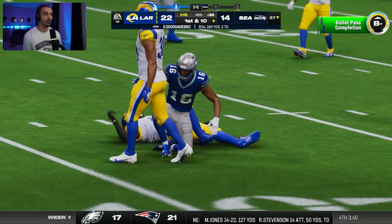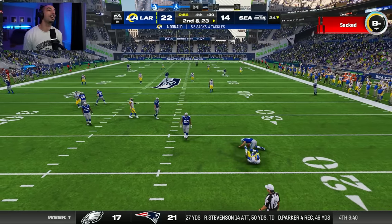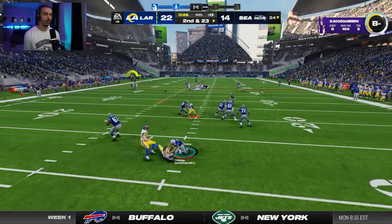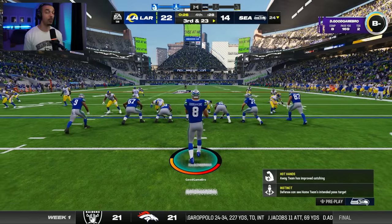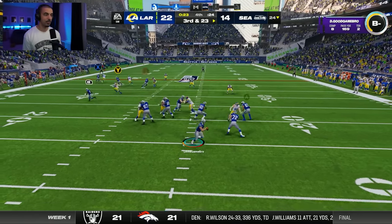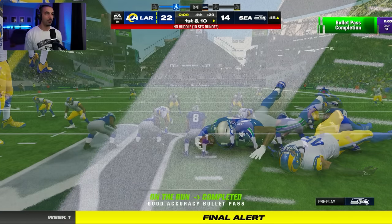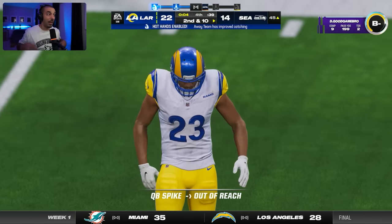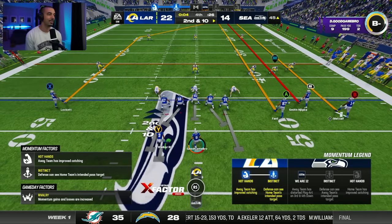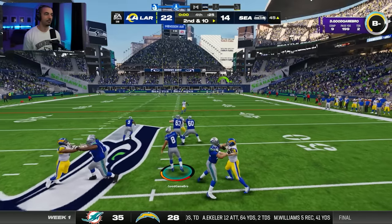Tyler Lockett, big play! We have no timeouts now — we've got to hurry up. Aaron Donald has five and a half sacks — I can't take a sack here. We have no timeouts. I probably could have spiked the ball but I don't want to. They are sending everybody — keep in mind this is all pro, we're not even playing all Madden difficulty. Twenty-five seconds. Double teaming guys, I like this. We spiked it — four seconds. It's a Hail Mary situation. We're about to go with the Rex Grossman method. DK, I believe.